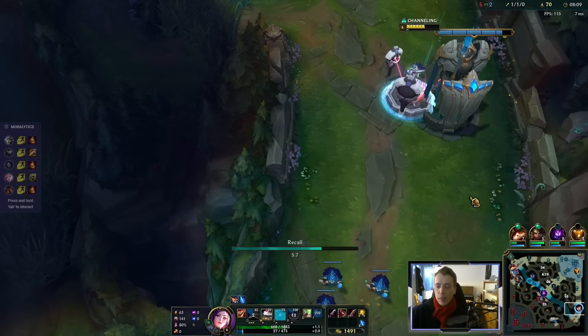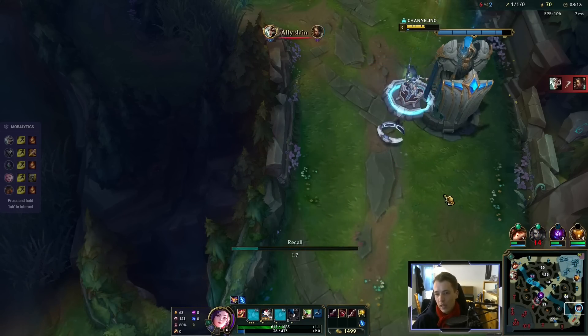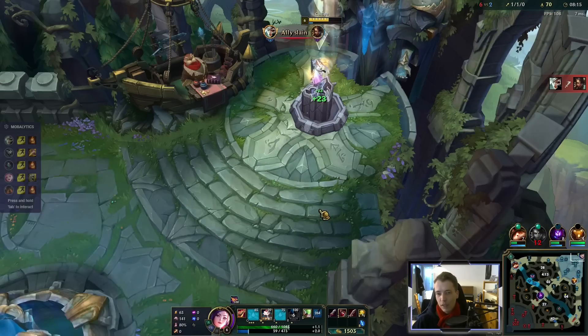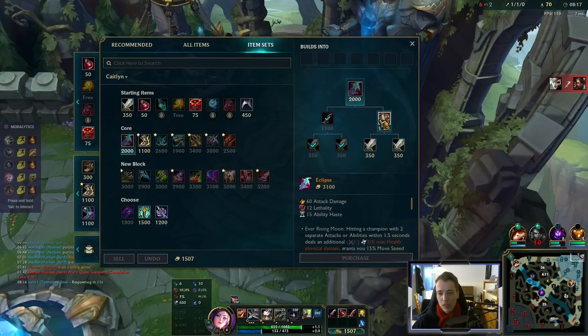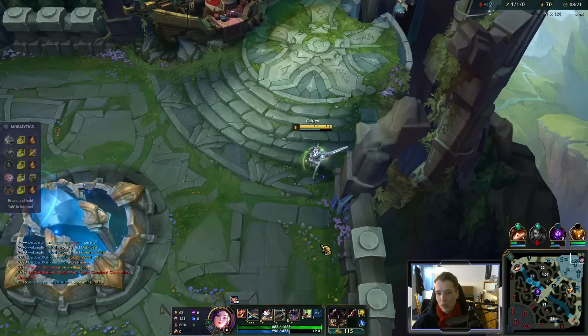We get Warhammer plus Boots. Boots are not too important on Caitlyn, because you have great defensive tools anyway — I mean early boots, that is. But against a hook champion like Nautilus and Seraphine skillshots, they won't hurt, right?